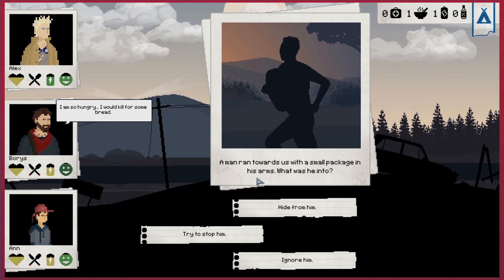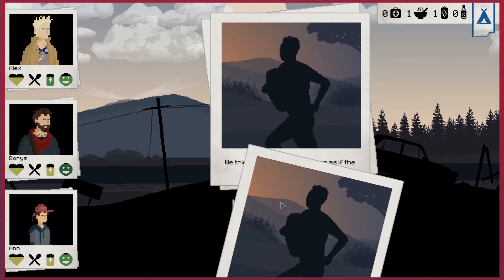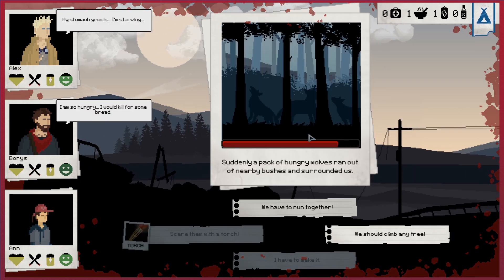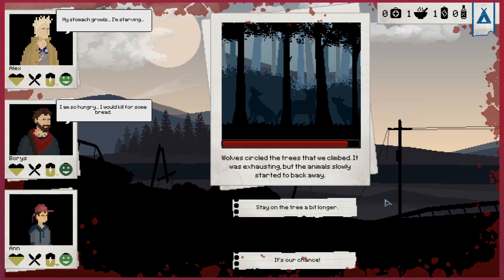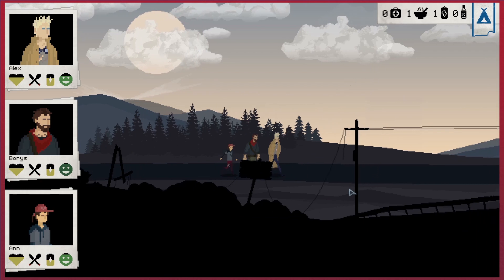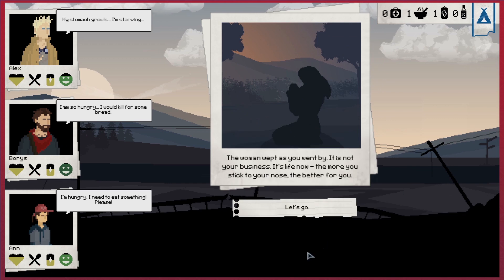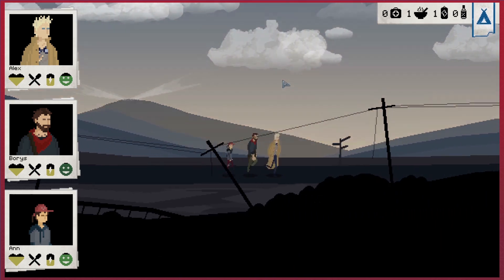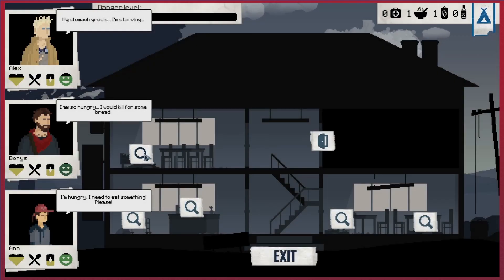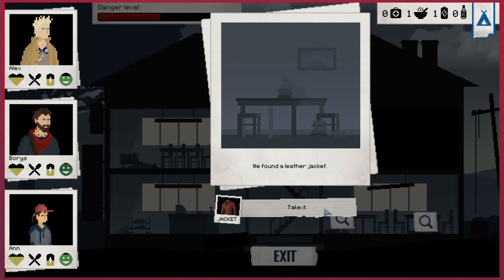A man ran towards us with a small package in his arms - try to stop him? He evaded us swiftly. We ran after him but he's so quick. Pack of hungry wolves - we should climb any tree. We stay on the tree a bit longer and we're safe. There are a lot of great things about this - the atmosphere works very well. Another leather jacket in the next search.